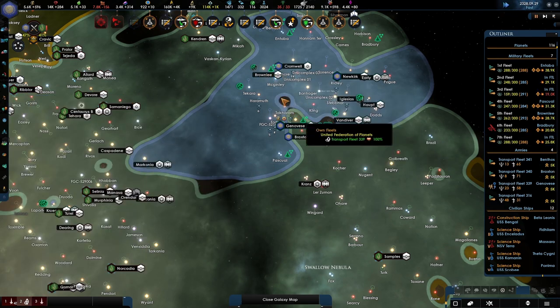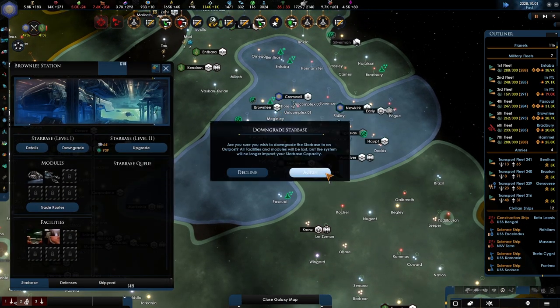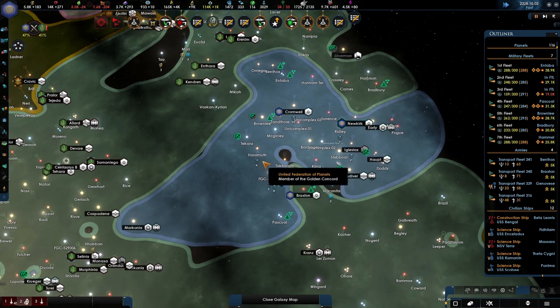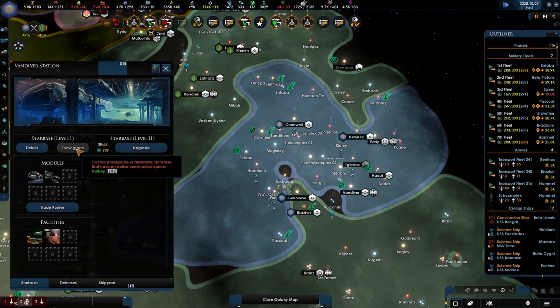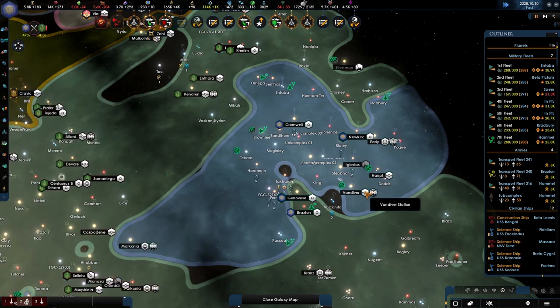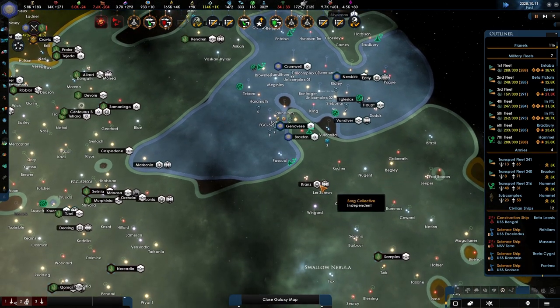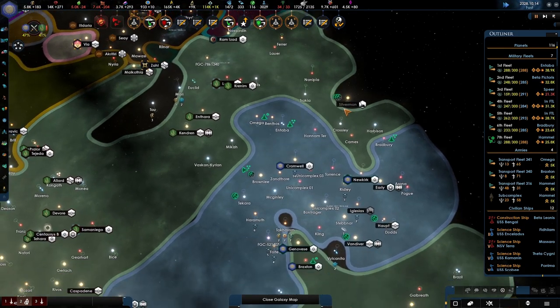Let's downgrade all of that — construction completed. Just making sure that we keep enough money for ourselves. Construction queued — so we're actually building a cruiser up here, that will take a long time. Yeah, we're really spreading out right now.